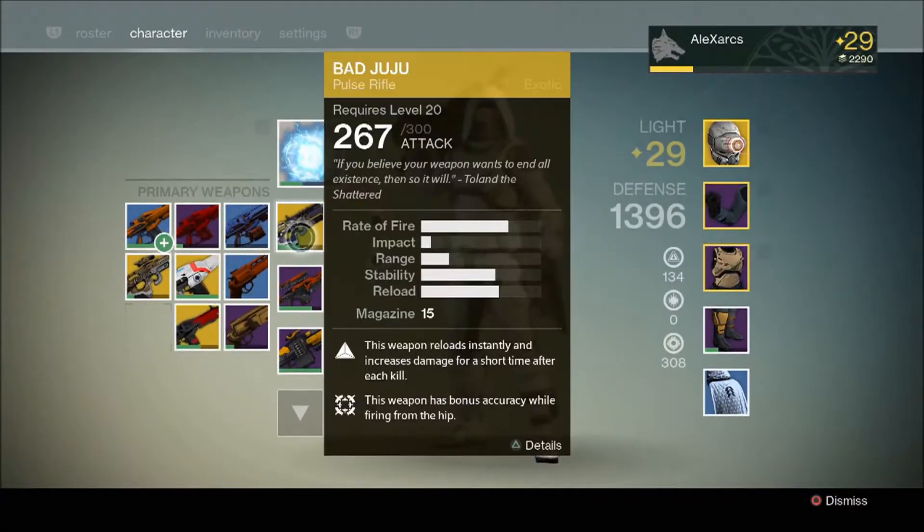So this is Bad Juju here. It's an exotic pulse rifle, primary weapon. You can see there, it's fairly standard stats for a pulse rifle, actually. Quite a high rate of fire, low impact. It is a three-shot burst, and you've got a magazine size of 15. The special exoticness about this comes in the form of the abilities, which you can see there. We have: this weapon reloads instantly and increases damage for a short time after each kill. And the second ability is: this weapon has bonus accuracy while firing from the hip.